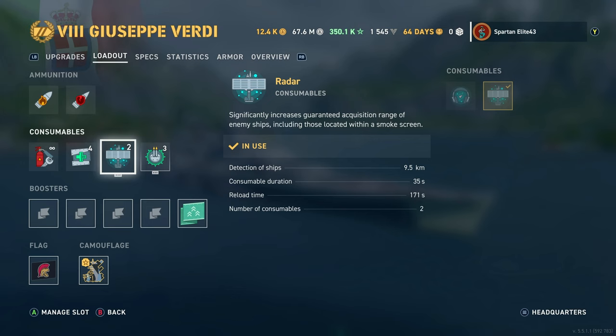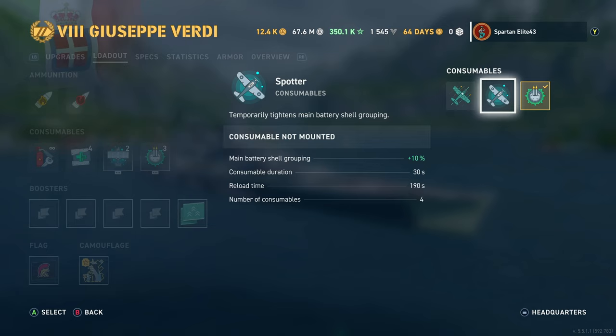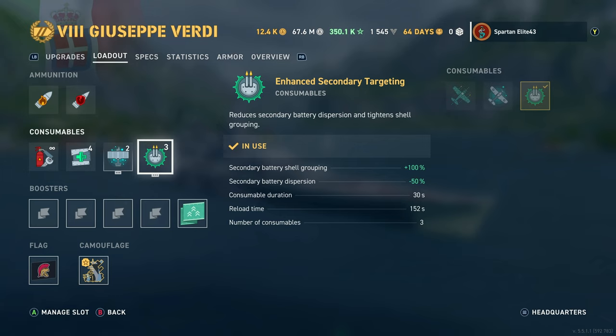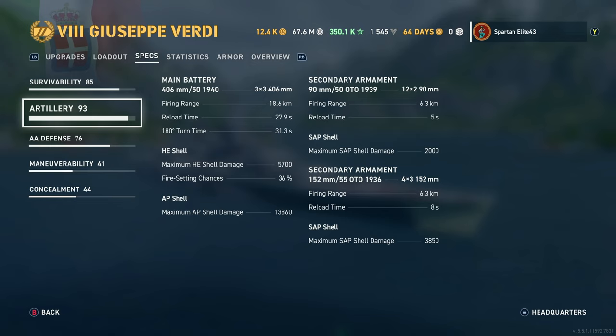We are running the radar, which is the big selling point of this ship. We have the secondary booster, though honestly with this build you probably should run the spotter plane because you need all the accuracy you can get. For survivability we have 69,100 hit points with 27% torpedo damage reduction. For artillery we have 406mm 50-caliber 1940s — nine of them reaching out to 18.6 kilometers. Reload time is 27.9 seconds, 180-degree turn time is 31.3 seconds. HE shell maximum damage is 36%, AP maximum damage is 13,860.